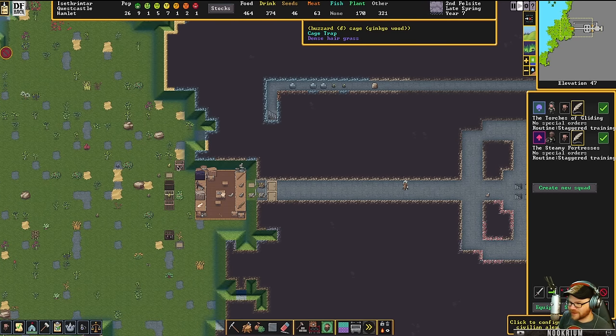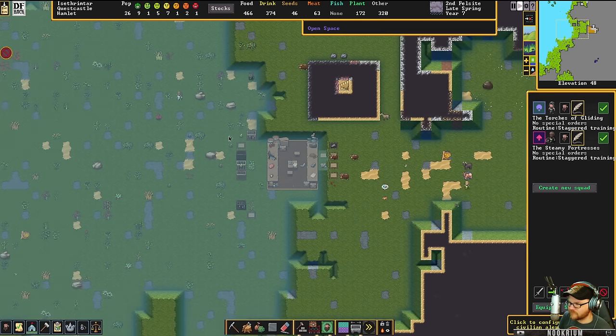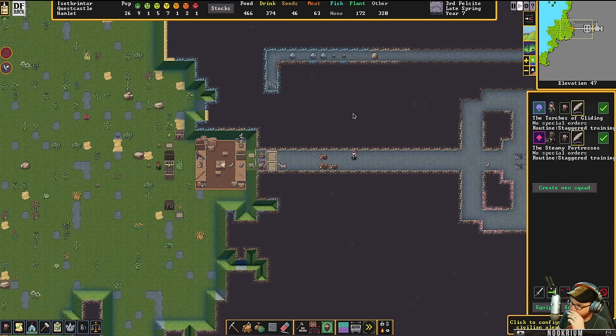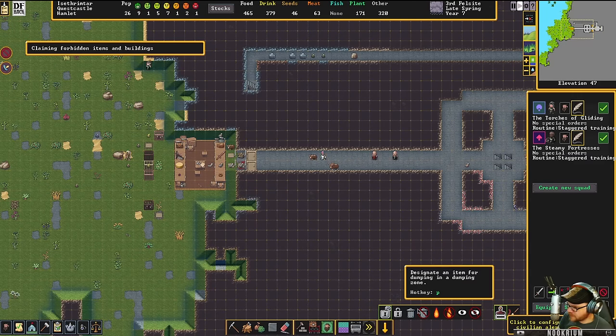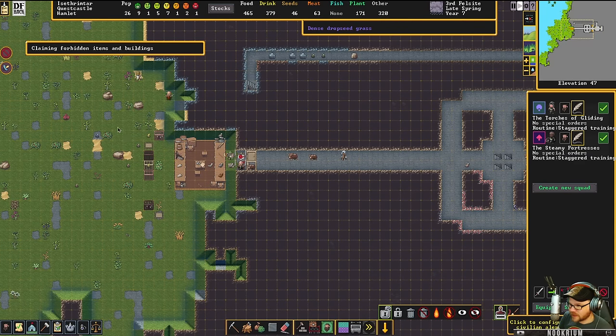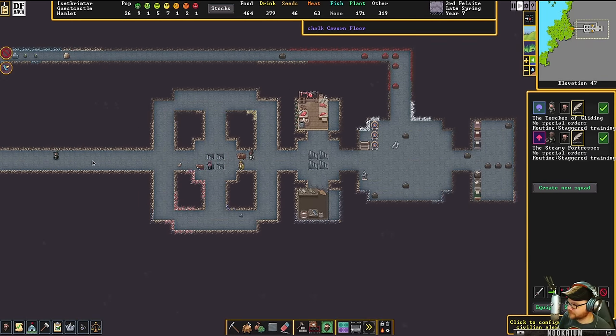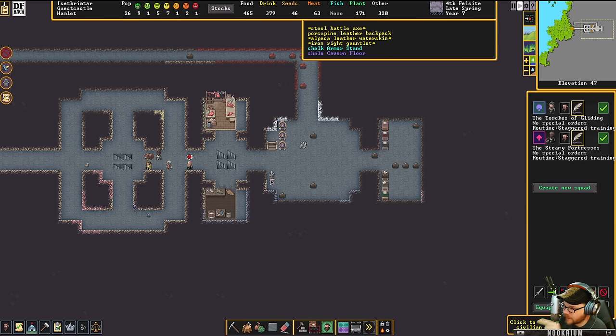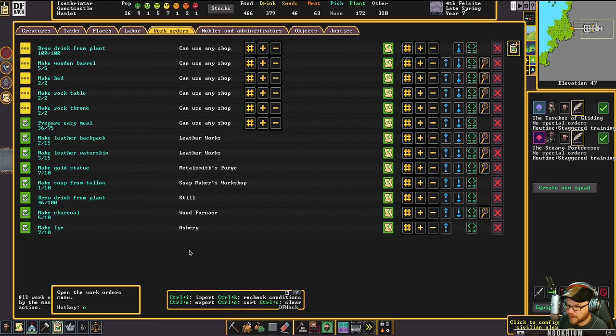What did we catch? We caught two buzzards. Can we eat them? Can we please pick up this stuff? Don't just leave it there. I don't really have a place — this is my barracks here. I wish we could make some more armor stands. Let's whip up a couple armor stands.